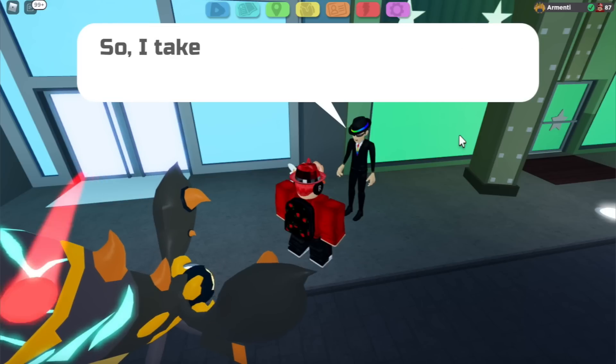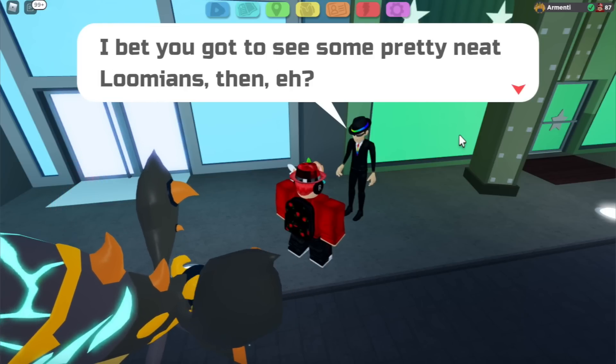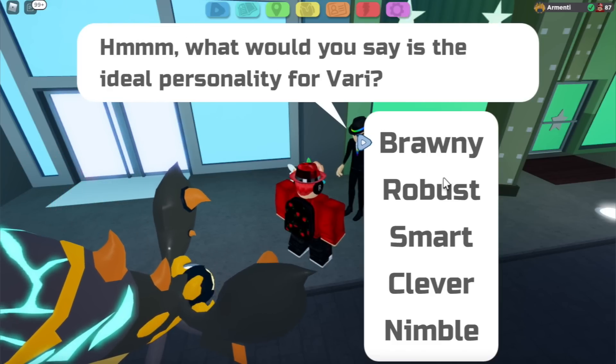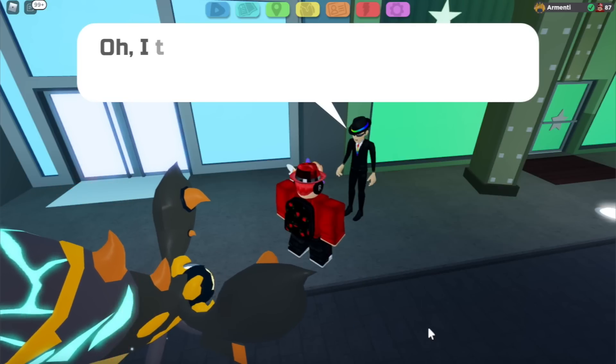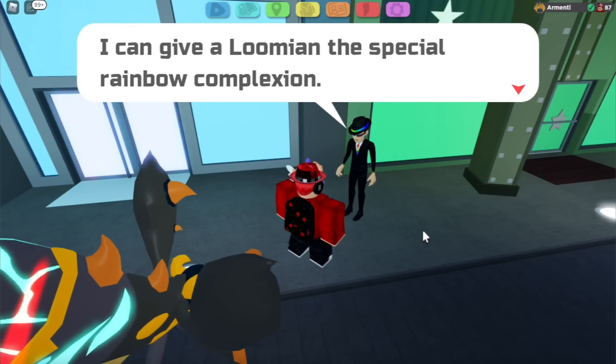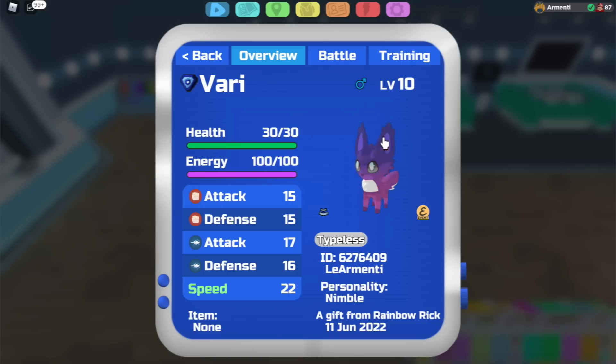Talk to the Rainbow Master, battle her, beat her, and after you beat her go back to Rainbow Rick. Rainbow Rick is going to be all hyped and then he's going to offer you your Rainbow Barry and ask which personality you want. Personally I chose Nimble because I know nothing about PvP. After you choose, you'll have your own wispless Rainbow Barry in Lumion Legacy, which is also trade-locked, meaning you cannot trade it away. That's how to get a free Rainbow Barry in Lumion Legacy — thanks for watching!